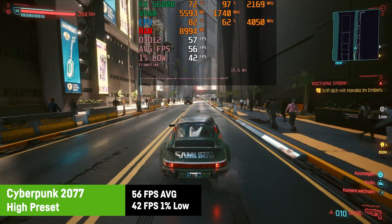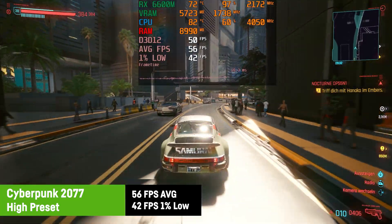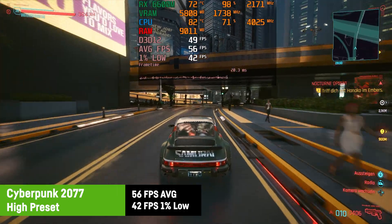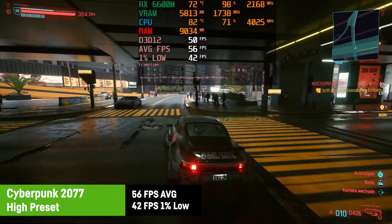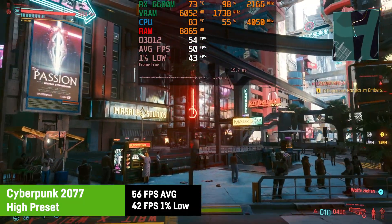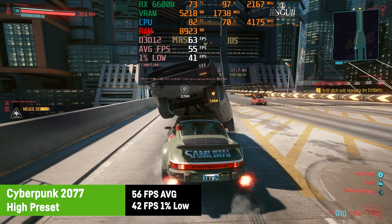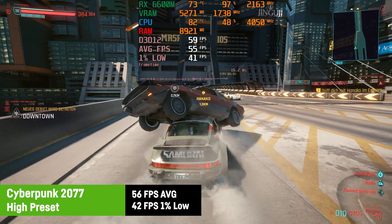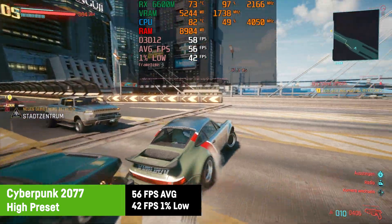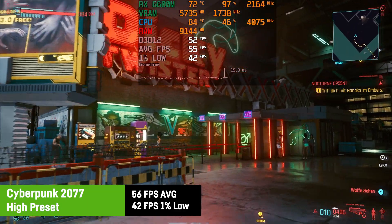In Cyberpunk 2077 I was choosing the high graphics preset and saw an average of 56 FPS and a 1% low of 42 FPS over a period of 20 minutes of gaming. This is one of only two titles that didn't manage an average of 60 FPS on high settings, which is clearly due to the game engine. The game is still playable in a good way, and the Ryzen 5 in the MSI Alpha 15 kept the frame times just stable enough.